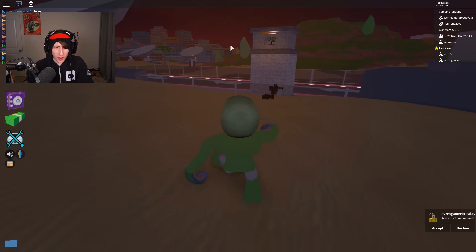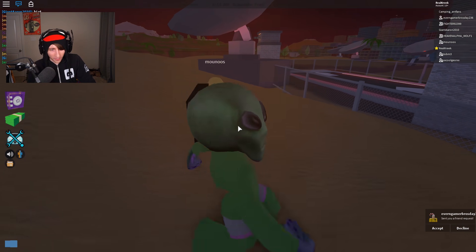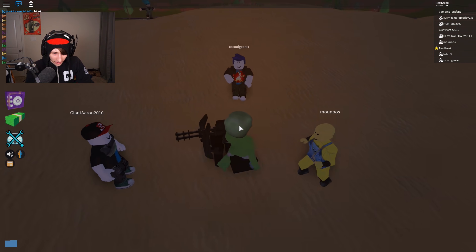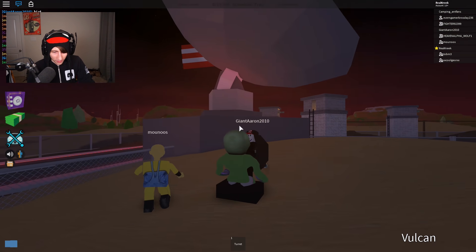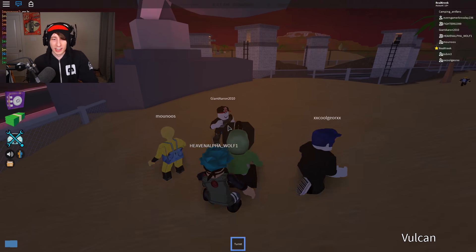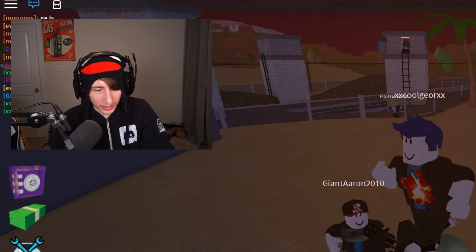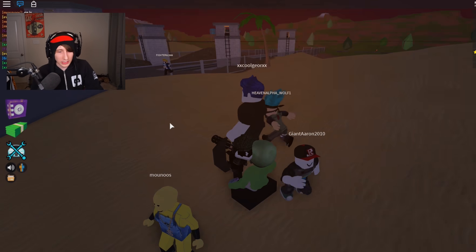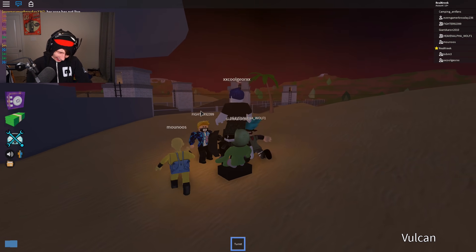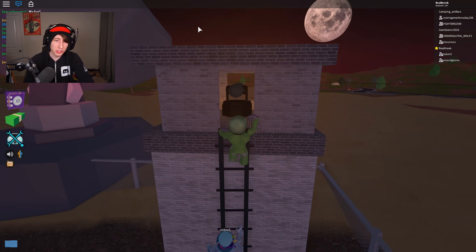There's something over here I want to check out - this right here looks like another turret. Wait, is that the turret from Halo? You can actually get into it - press one and yeah, you can actually fire the turret! Could you imagine if that was in Jailbreak? How do I get out of this thing? I think I'm stuck, guys. That's pretty much this leaked concept game.